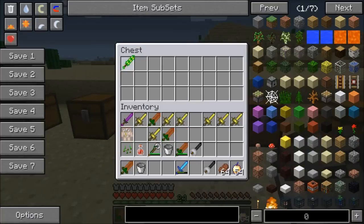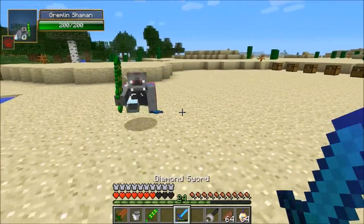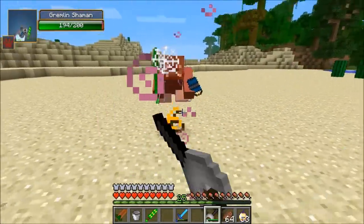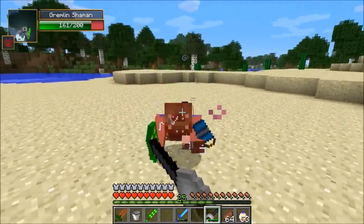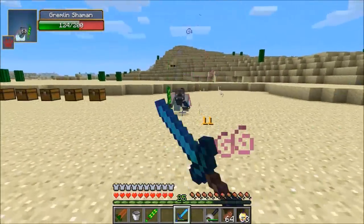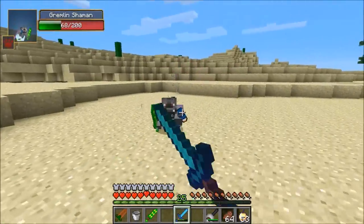So the next boss is the gremlin shaman and this is a cool looking dude. He's got 200 health and he grabs you with his hookshot — that's right, he's wearing a hookshot. I have full diamond armor on but these guys hit so hard. I'm gonna hit him with my moonlight sword, which dropped off the other boss, and you can see it does about six to seven damage. This dude is just gonna try to reel you in over and over again, and since he hits so hard it is quite the challenge.